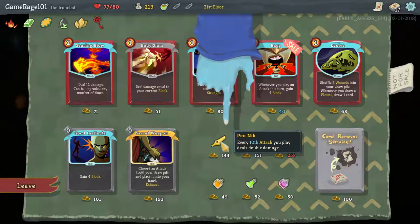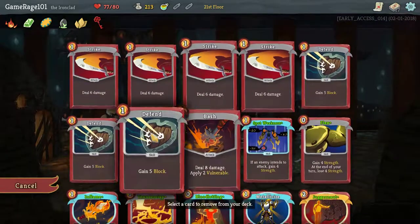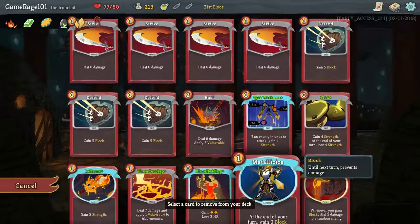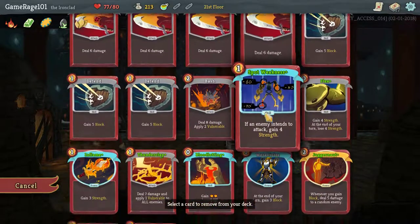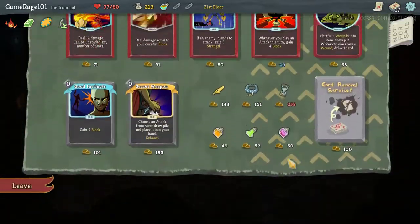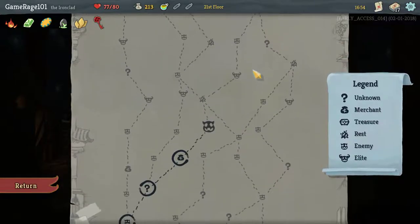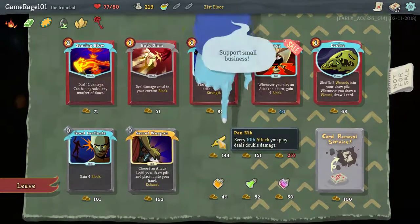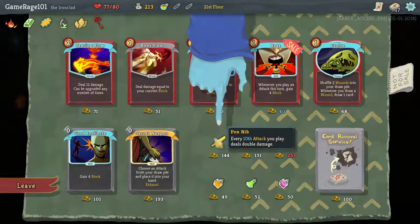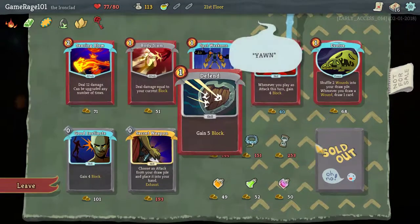I can't afford that — it'd leave me with 113 gold if I did that. What would I remove? I'd almost say another strike. I've got a lot of power cards but not very many attack cards, though. I might remove a block because I'm not using them, but Pen Nib is so good! I am going to hit another shop though. A lot of people would say Pen Nib is kind of a no-brainer, but it's only every 10th attack. Whereas getting rid of a card will make my combos go much smoother — I'm going to make my combos go smoother.